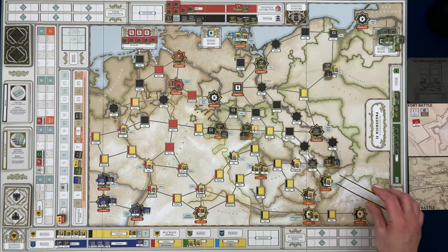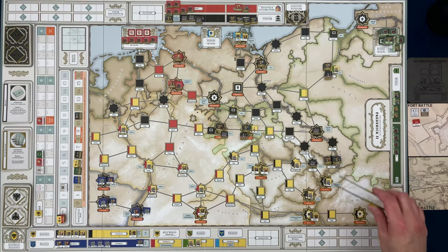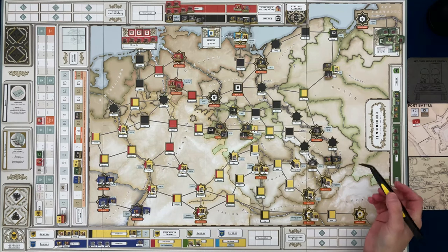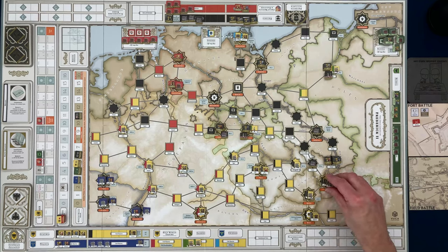They might want to think about advancing onto this fort. I don't see a leader in here, but it looks like there are seven units there. Something's happened to Pickle Amini — is he in this stack? I don't see him. There should have been a leader in this stack.